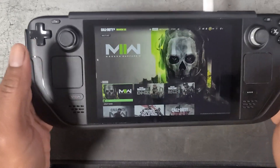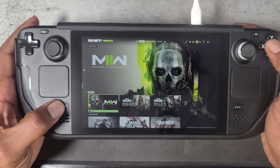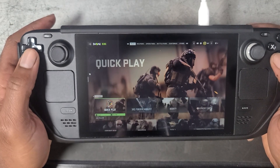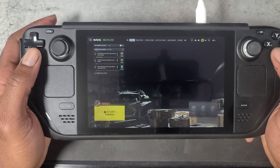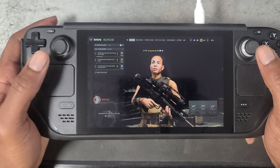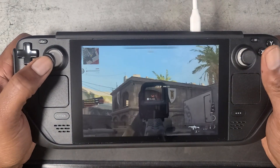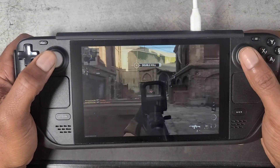Now let's take a look at a few games we tested using Handheld Companion. Here we are in Call of Duty — even while in the game we can toggle the keyboard, which is something a lot of you expressed wanting to be able to do. With Handheld Companion it's made very, very easy. Here we're showing off a little gameplay, and as you can see the controls work perfectly fine and everything is running very, very smoothly.